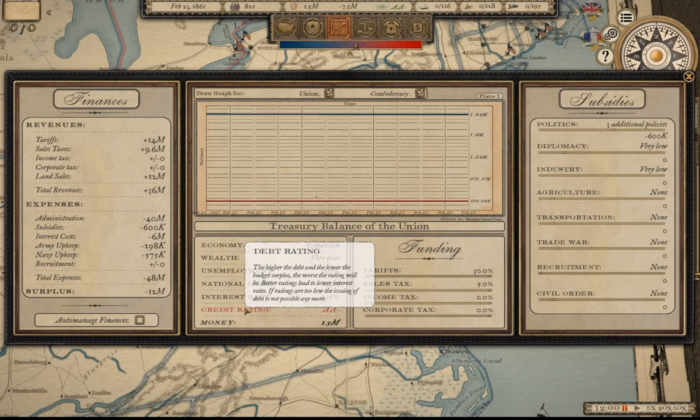If ratings fall too low, the issuing of debt is no longer possible. In earlier versions it said anything below triple-B, though I wonder if that has changed to a more dynamic setting.